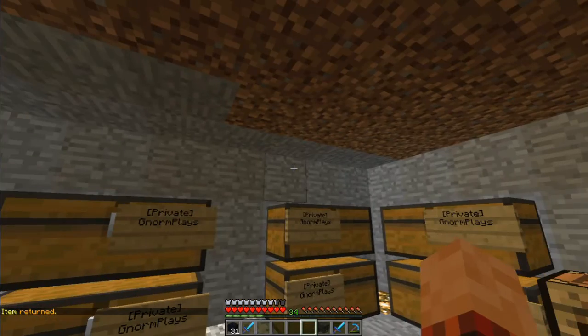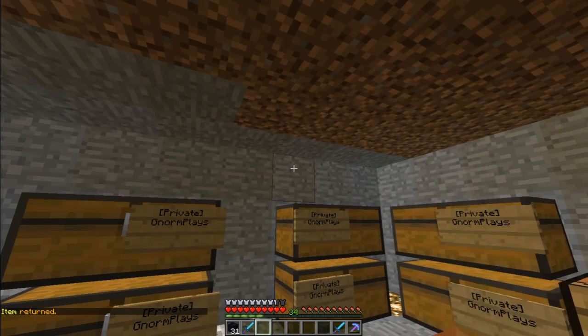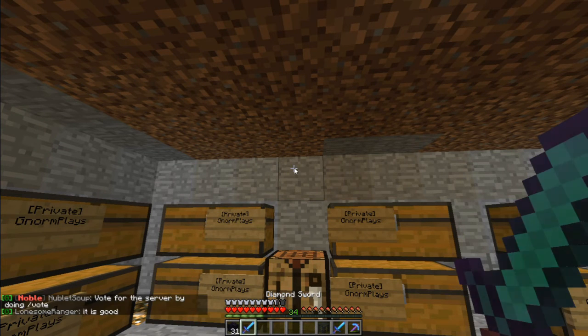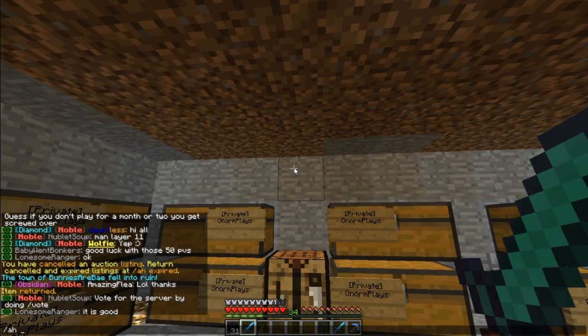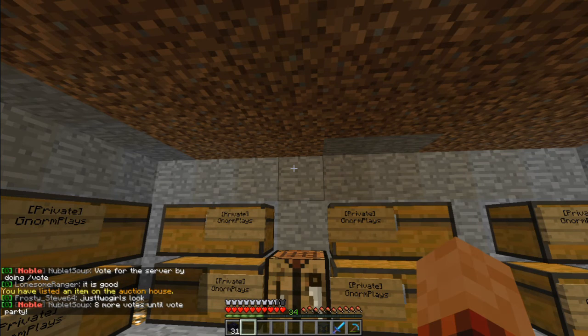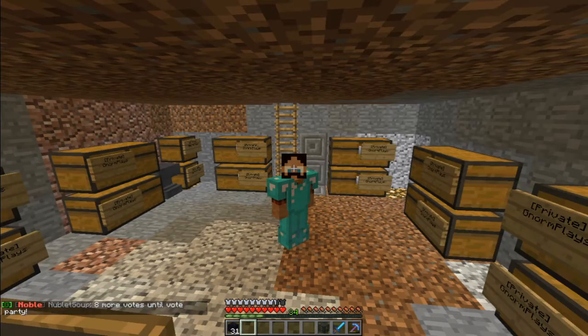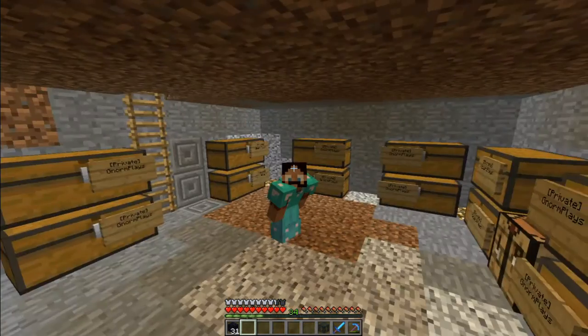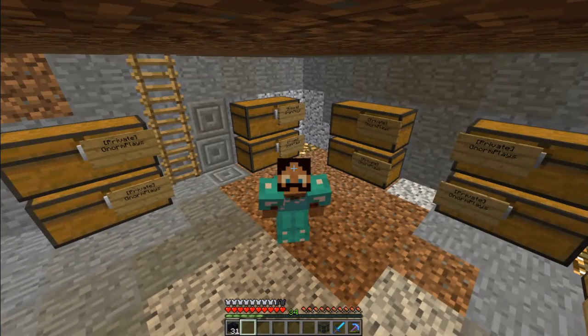It's a pretty simple setup. It replaces the old auction that we used to have, which would just spam the chat nonstop. So I'm actually just going to throw that sword back in the Auction House — slash AH sell — let's sell it for $1,000 and see if anybody wants a sharpness 2 diamond sword for $1,000. The 48-hour window is nice, especially for players who come on later. So that's pretty much it. Thanks for watching, I'm Norm. Have a wonderful day, bye-bye.